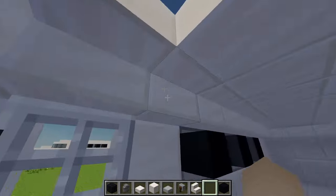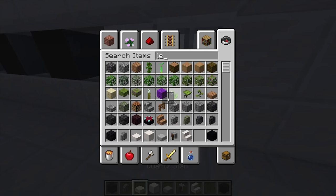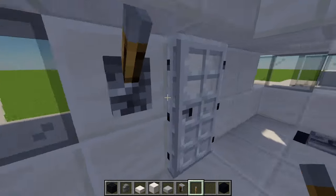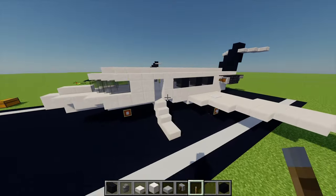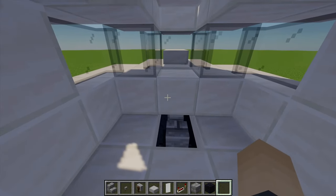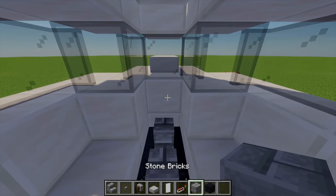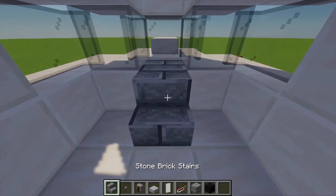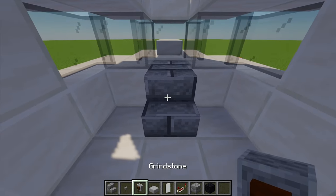Firstly I'm just going to break in just quickly so we can open these doors up to enter the aircraft. For that let's grab ourselves some levers - I'm going to place one either side of each door and open that so I can actually get out of the aircraft. Firstly just for our cockpit area, I'm going to destroy that block just there and replace it with some stone bricks, and in front of that I'm going to place a stair as well.